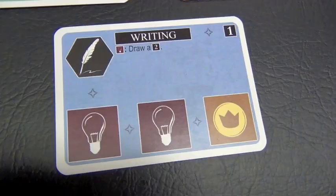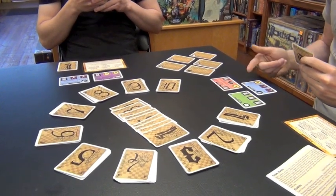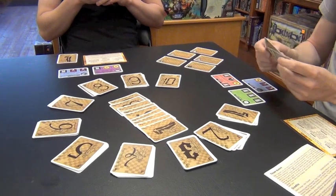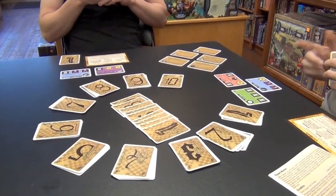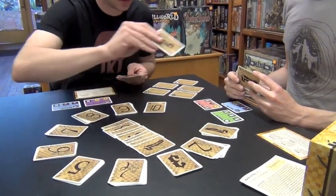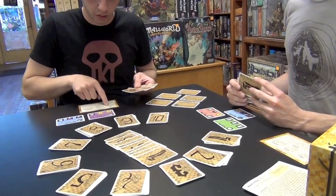Now it's my turn. For one of my actions, I'm going to play Writing, and for my second action, I'm going to activate its dogma to draw a card from the second age. In the game, if somebody uses the draw for one of their actions — just the normal draw card — they draw from a pile with a number equal to the highest showing card on their board. So if somebody has played a two earlier in the game, they draw from the second age. Skylar uses the draw ability; he's only melded one card, so he draws from the first age.